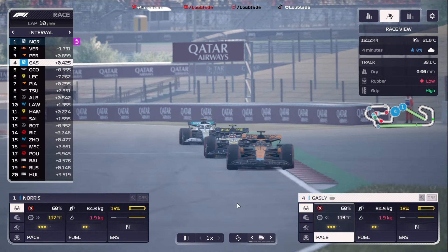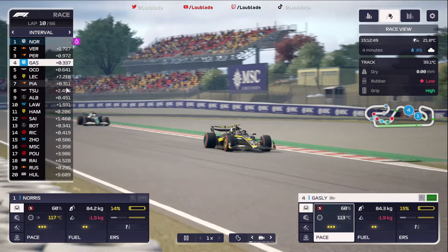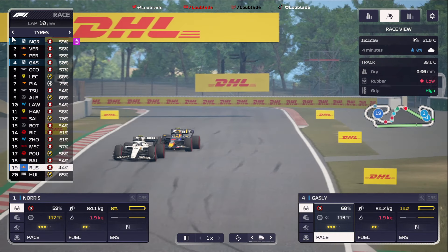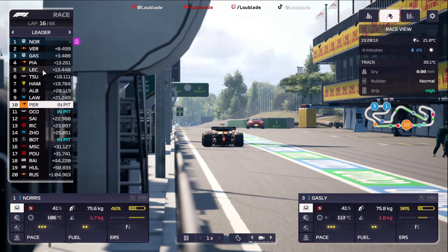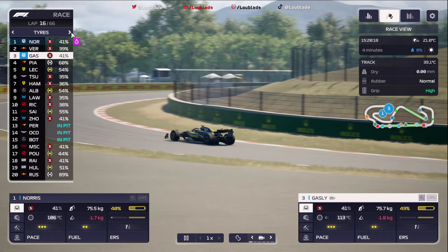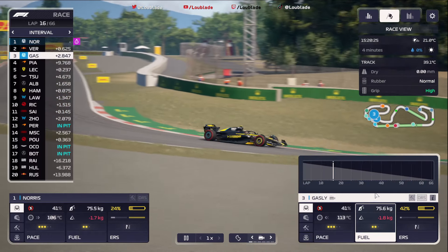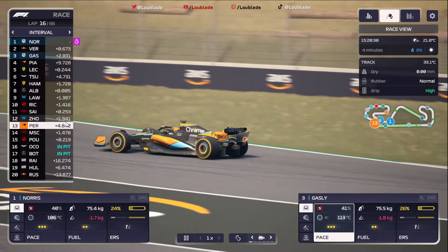Pierre Gasly is now on the back of Checo Perez in the fight for a podium — we could have two Andretti's on the podium today. George Russell is all the way down in P19. We've got some early pit stops — Checo Perez and Ocon pitting. Verstappen is closing back up with Lando Norris at this moment in time; Verstappen's tyres must be nearly dead. Lando Norris is going to get a couple of extra laps out of these soft compound tyres. What tyres has Perez gone to? He's gone to the medium.